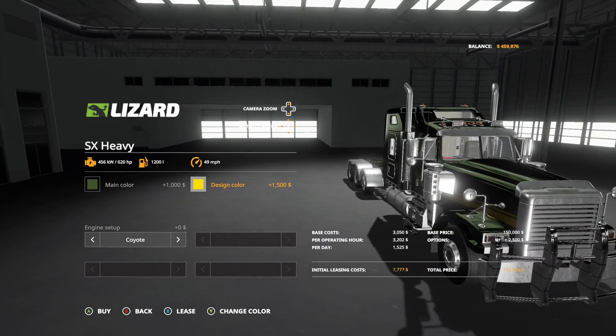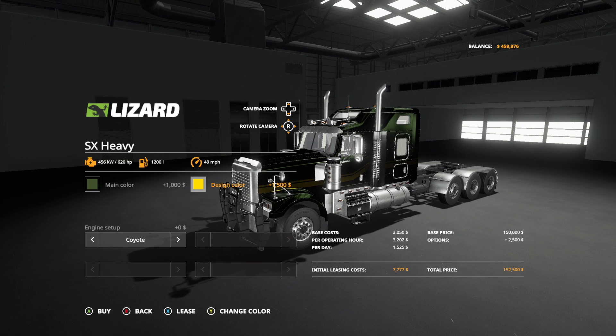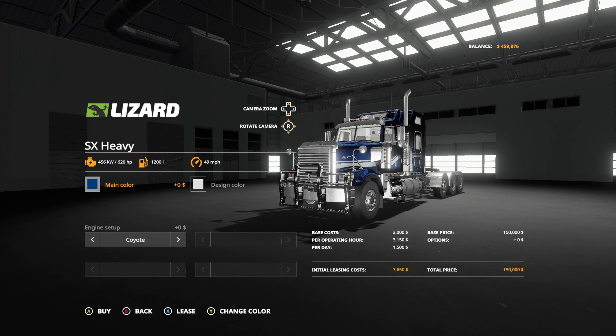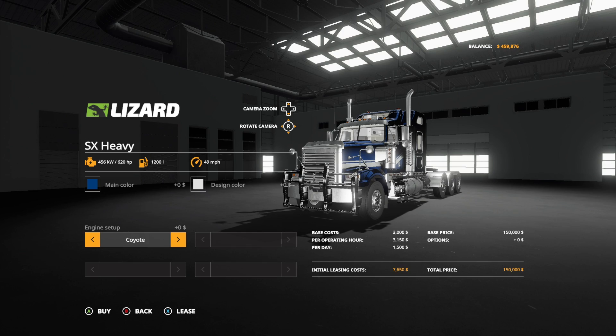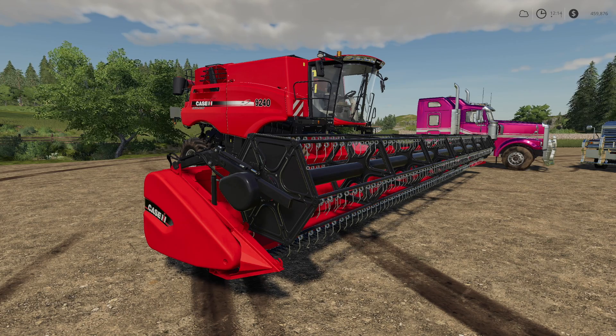There's a design on the side of the truck, though it's very hard to see with these chrome paint jobs since chrome doesn't stand out well. We have two engine setups and for the life of me I can't figure out which is which. I've done towing and audio comparisons. There's a Coyote and a Road Runner — I'm just seeing a five thousand dollar increase for virtually nothing. Something's changing but I don't know what.